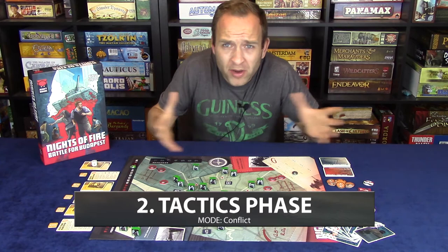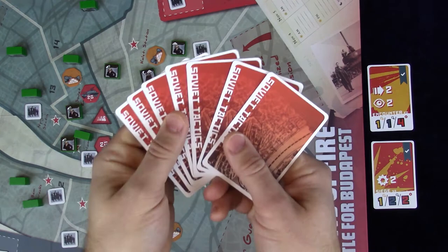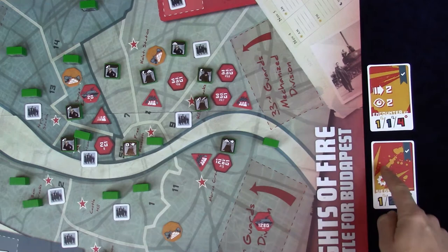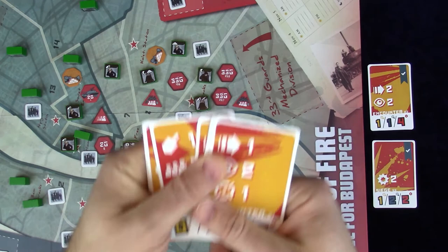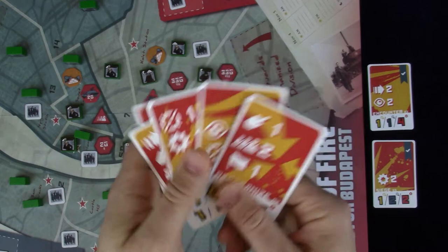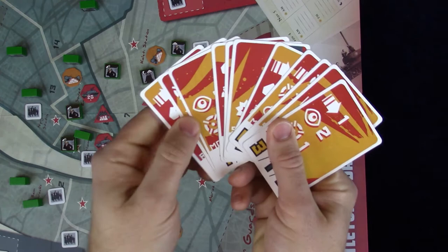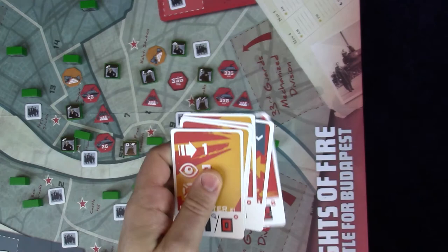In the Conflict mode tactics phase, the Soviet player examines the entire deck and may select a total of six cards minus the number of face-up unavailable cards from the previous adjustment phase. For example, if two cards were made unavailable, the Soviet player may only choose four cards. If the Soviet player kept one card from the previous round, it's added back to hand. The maximum hand is seven cards if all were available and one was kept from passing. All remaining tactics cards are shuffled together to form the combat deck, used to resolve Soviet attacks in the operations phase.